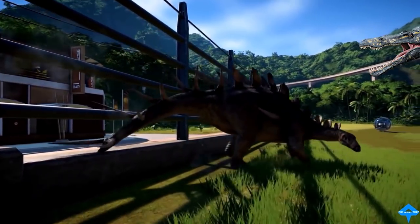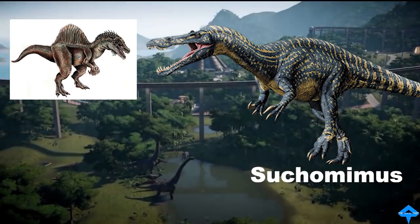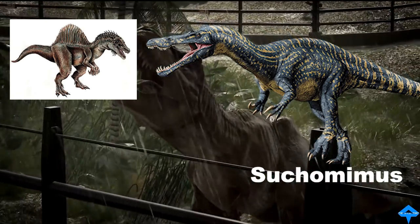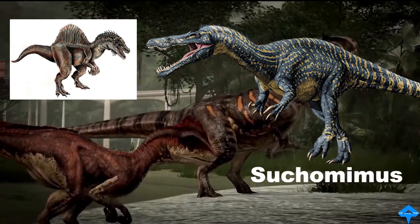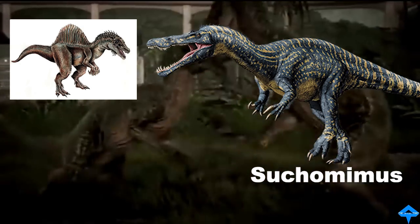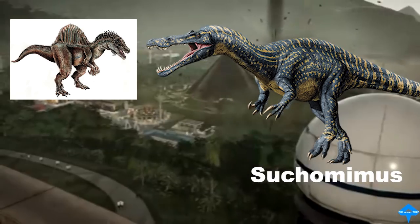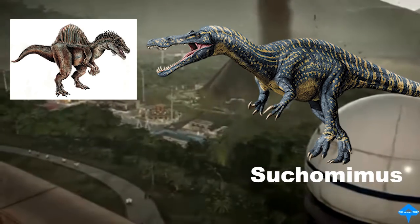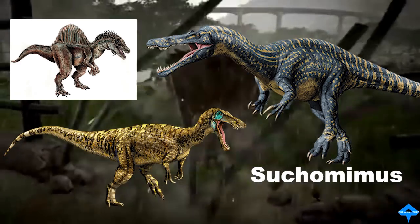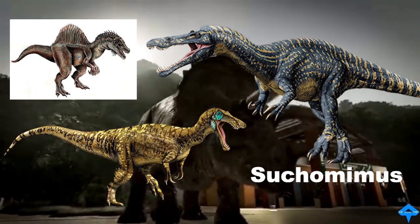The last dinosaur on the list, and another one of my favorites, is the Suchomimus. This dinosaur represents the Spinosaur species and will surely be a scary addition to your park. This dinosaur usually lived near areas with water because its diet was mostly fish. So if you would like accuracy when placing this dinosaur in your park, you may want to make its biome represent a swamp. Suchomimus was located within Africa in 1997, and it is actually most closely related to a Baryonyx. So if you were to place it with another dinosaur, I would give Baryonyx a try first, or a Spinosaurus if that is not in the game.